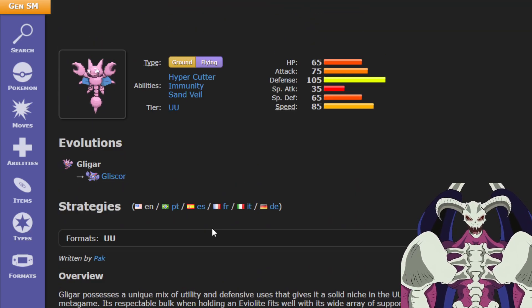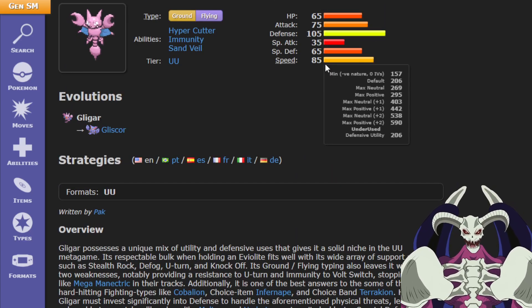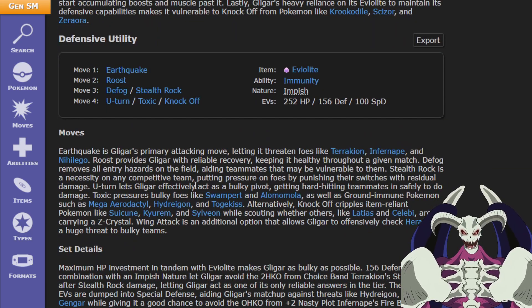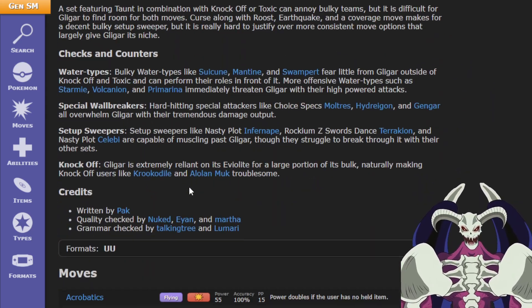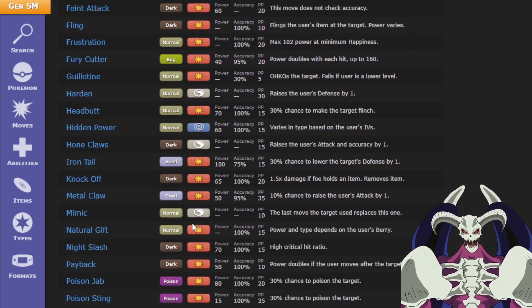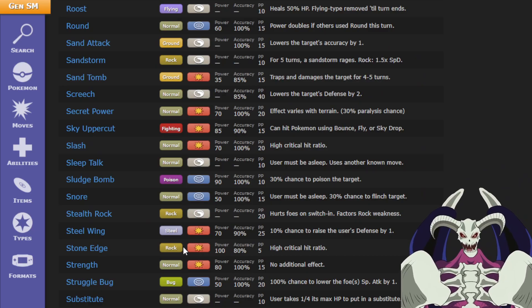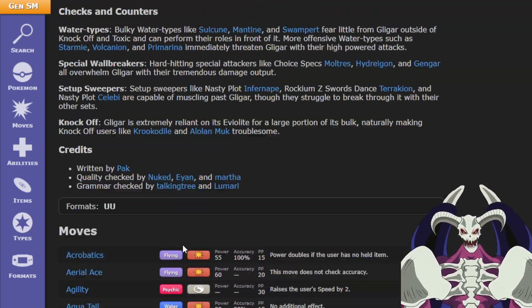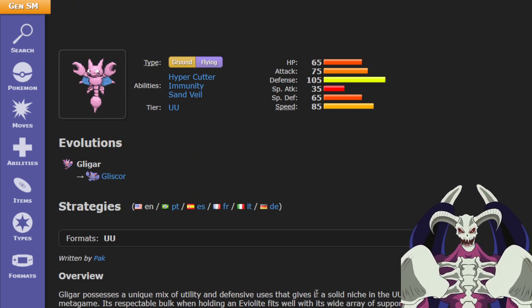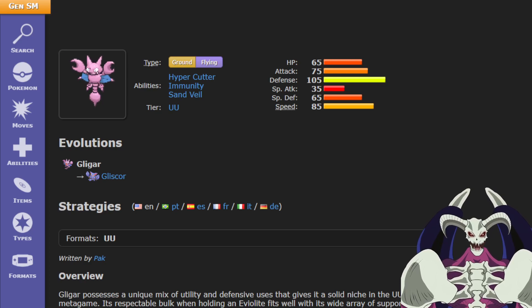That's what makes Gliscor so good — it has a decent speed tier, good bulk, good typing, and good movesets, which allows it to set up and live for quite a long time. You can just use Roost over and over and stay alive for quite a while. Gligar is actually a pretty good Pokémon outside of Gliscor too. Thanks for watching.